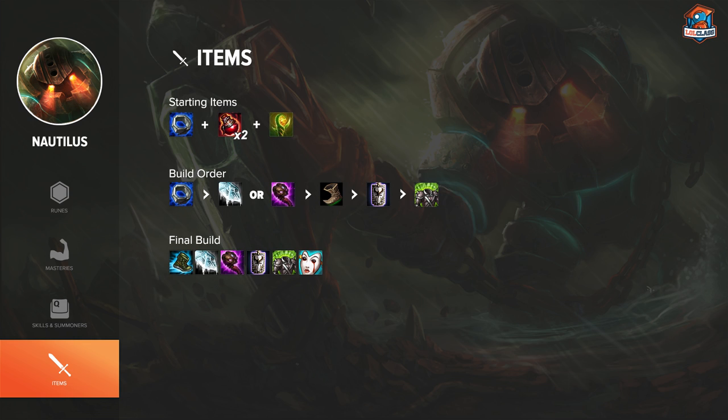For item builds you want to get Doran's Ring with two potions almost every time. On your first back, push up a few waves then go back as soon as you have gold for another Doran's Ring, maybe a ward and a few potions. Your first major item depends on who you're playing against — if laning against an AD champion I suggest building towards a Frozen Heart, and if against an AP champion I'd suggest a Cowl or Abyssal Scepter if you're ahead. After that get boots — Tabi or Merc Treads — and then regular tanky items.